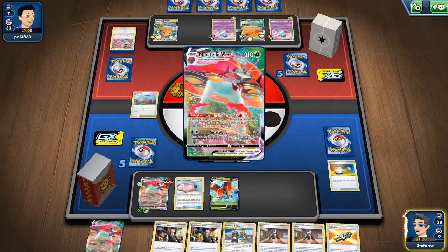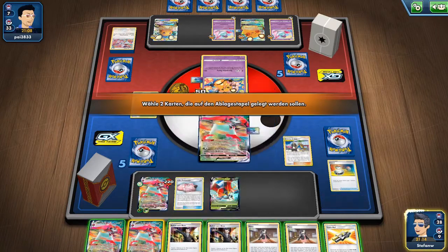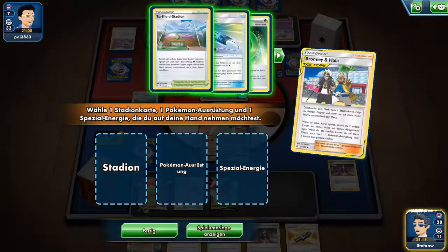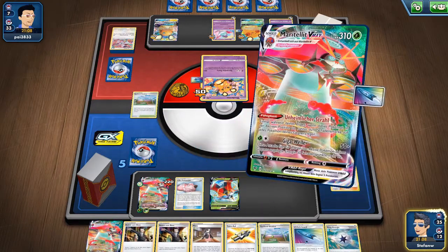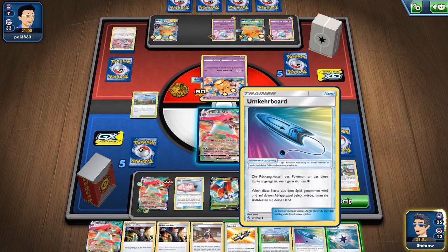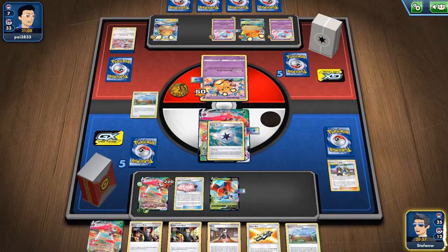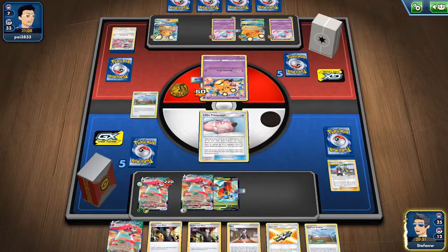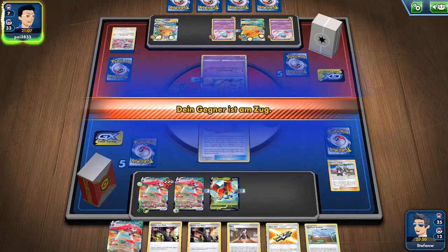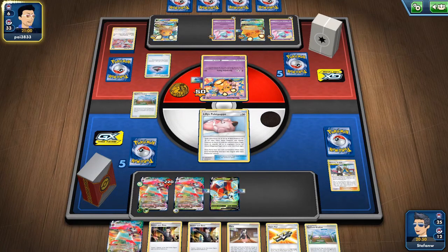Now we can deal 20 with Orbital VMAX's attack, then either attack or hide behind Lillie's Poké Doll — it depends if we can hit Crushing Hammer. Heads! This would be a good deal because he's limited to two Double Colorless and cannot attack — he also needs to get energy back. We can stamp him down to two cards and slowly knock out Oricorio on the bench.